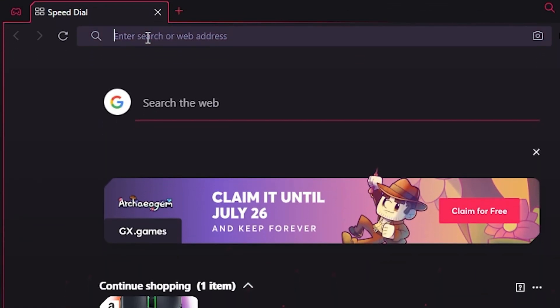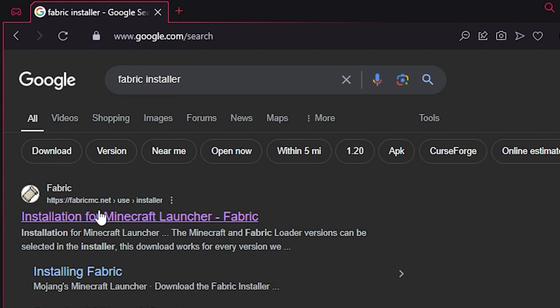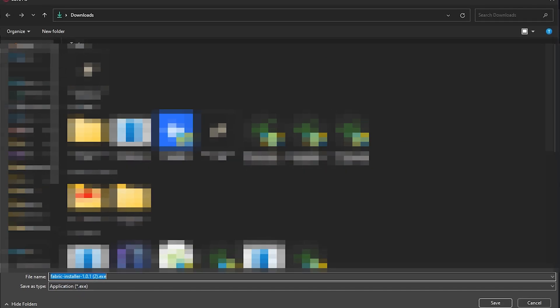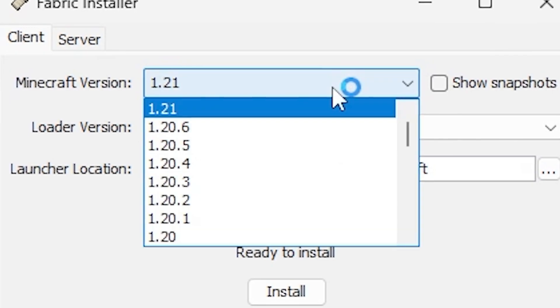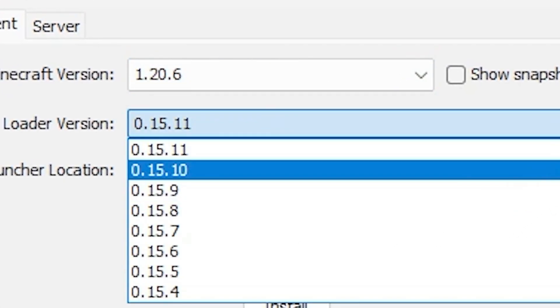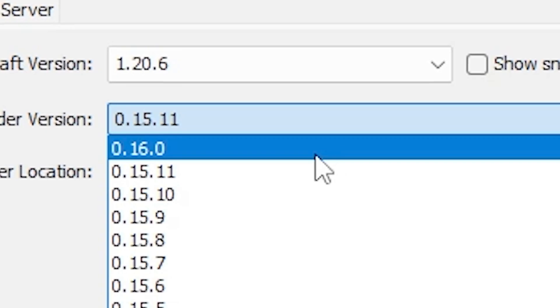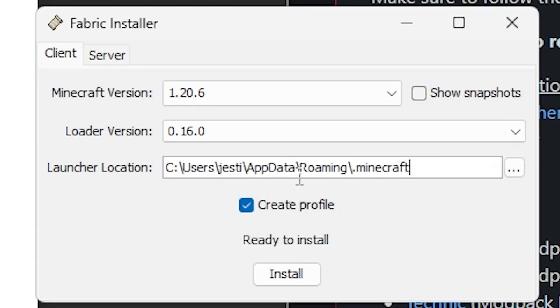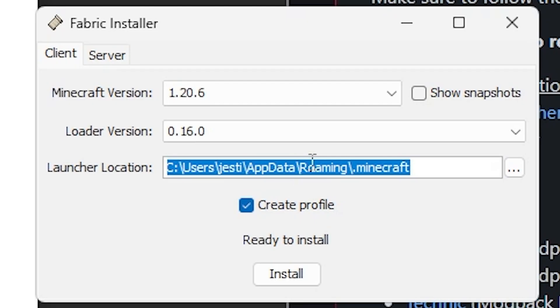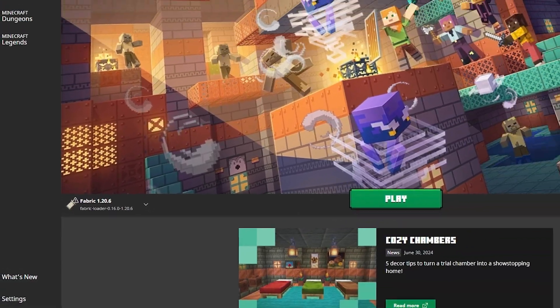The first thing you're going to want to do is search up Fabric Installer. Click on the first option — I'll leave a link in the description — and click download for Windows and save it to your computer. Once it's saved, launch it up and select Minecraft version 1.20.6, the newest Minecraft version. Then click on loader version and find 16. Copy the launcher location because we're going to need it for later, then press install and you've installed Fabric to Minecraft.